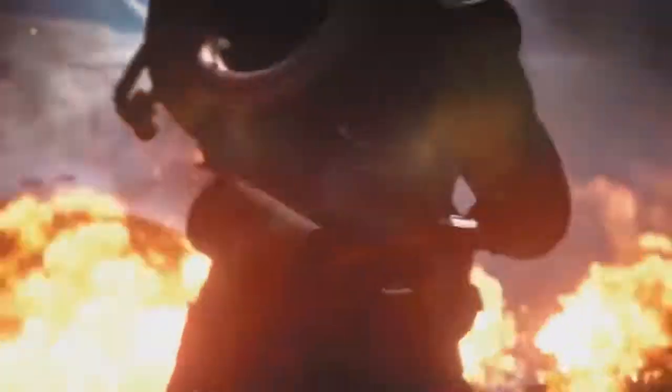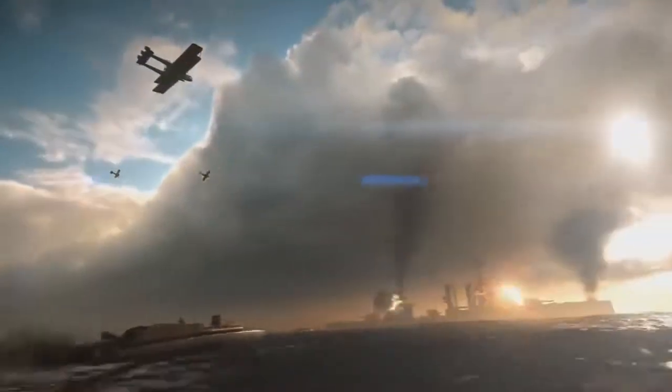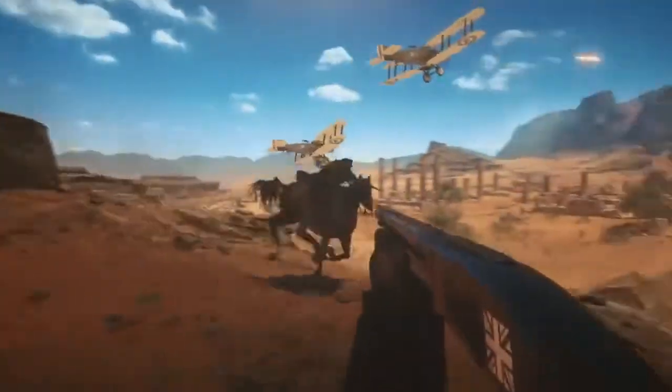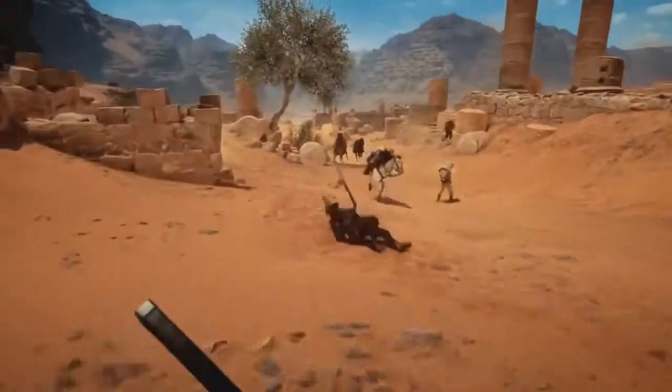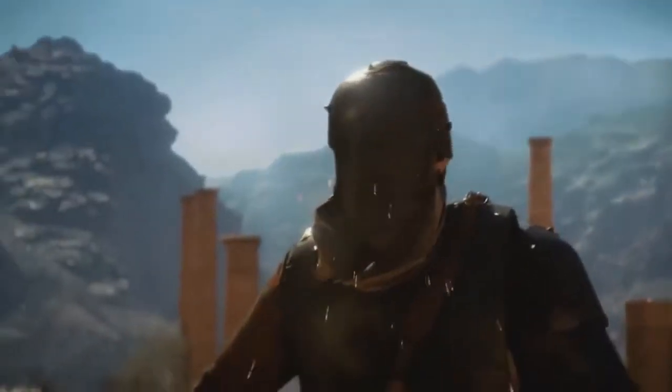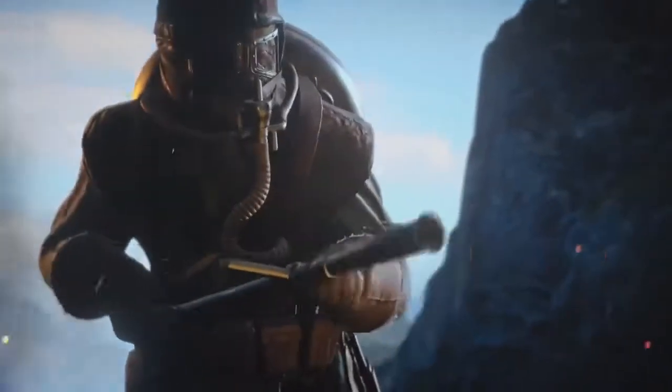We're looking at how elite classes and horses work in Battlefield 1. The official BF1 website has just dropped a wealth of information revealing loads of details about the gameplay mechanics of these new features. Starting with the elite classes — these are the weird-looking characters that have been popping up in the trailers and screenshots: LMG night guy, flamethrower dude, and big rifleman.